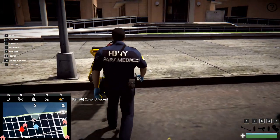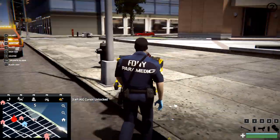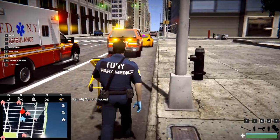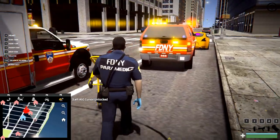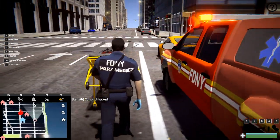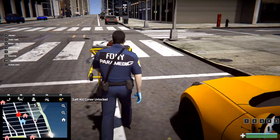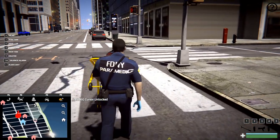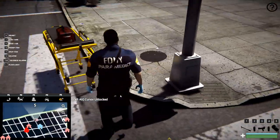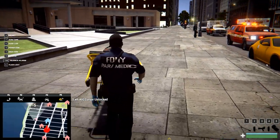Alright, now we're able to push the stretcher around and kind of take it wherever we want to go. It's pretty cool — you can take the stretcher and kind of take it into the scene. This really adds a lot to role-play. Like if we're playing multiplayer we could have EMS standing by, which is pretty cool. Let's try getting up on the curb here — yep, there we go! So yeah, this is pretty cool, we can now carry around our stretcher.